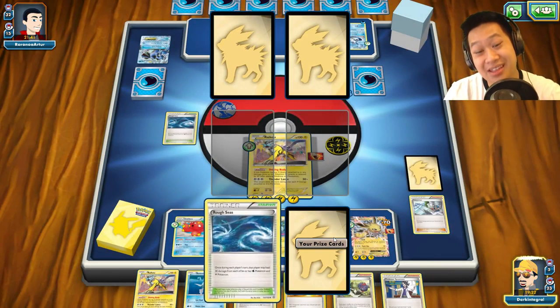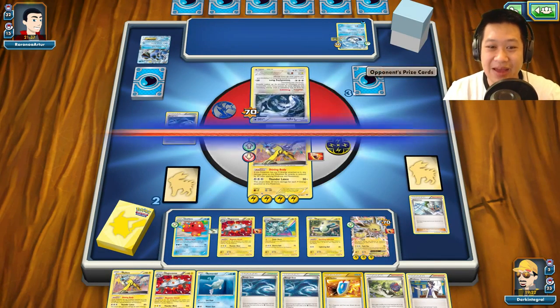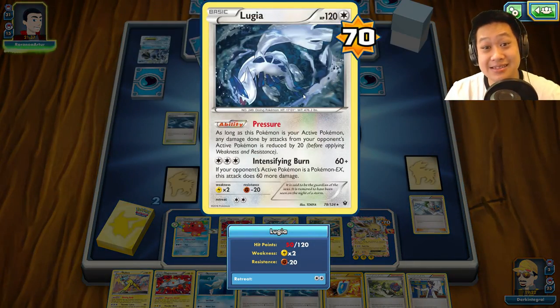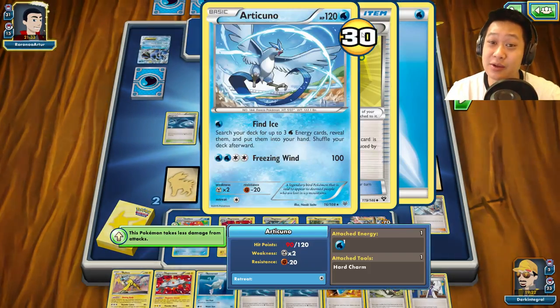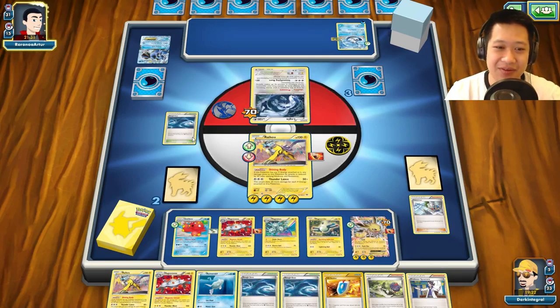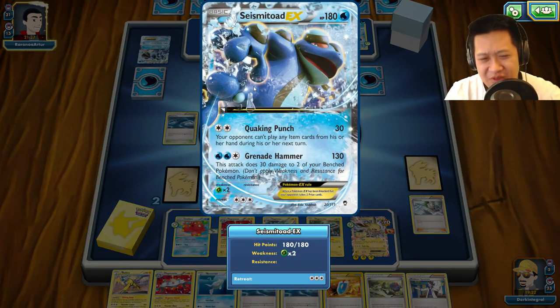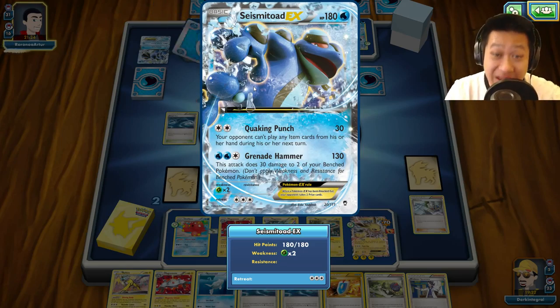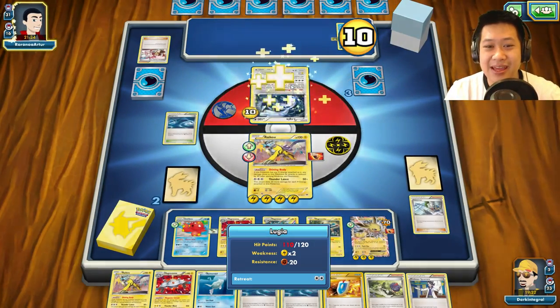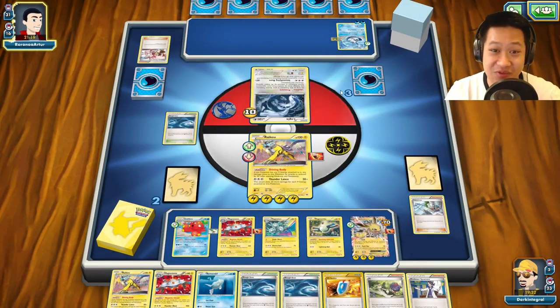I'm just gonna go ahead and retreat, then use Thunder Lance — this should knock you out. Get another two free prize cards — Seismitoad's over. If he'd item locked me he couldn't have stopped it. Valuable Versus Seekers right here. Who's coming out — Lugia, just here to buy time. Once I KO two Pokemon, it's over. Versus Seeker syncs up really well in Seismitoad. Unfortunately Seismitoad is going away next expansion. It's got weakness to me — my damage is just so insane right now there's nothing that can survive this. Actually Articuno will survive.